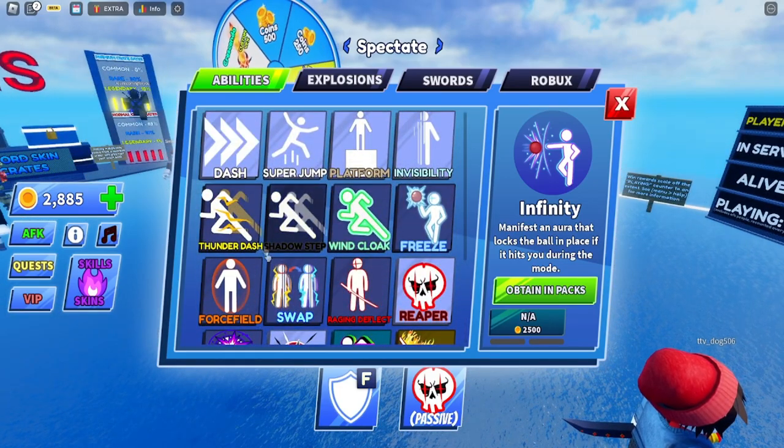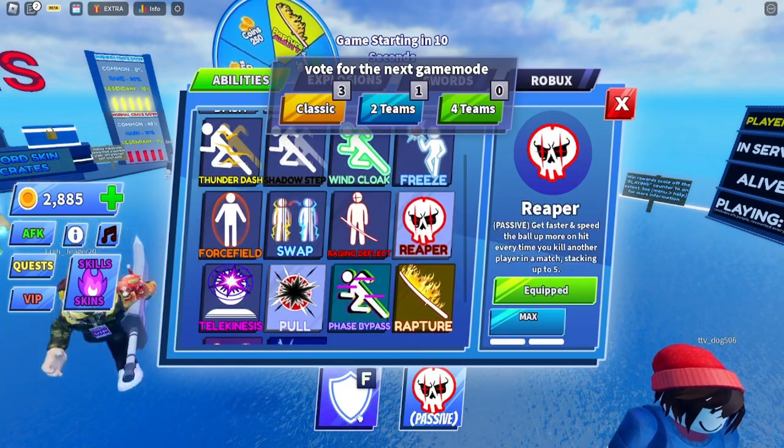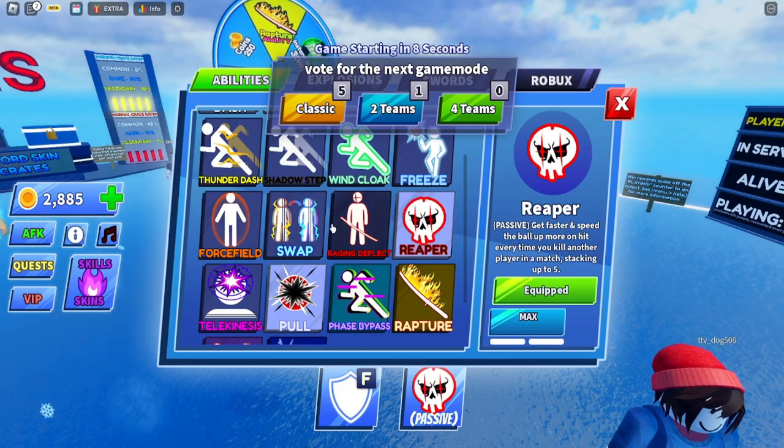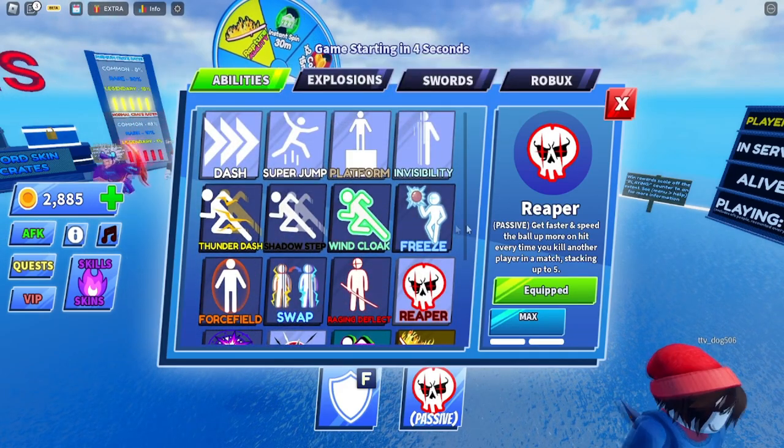It's not that hard to grind out coins. You can try each one of these and see which one works best for you. Currently I am using Reaper because I like to get in close and deflect the ball close to them, so it's harder for them and it makes you faster.